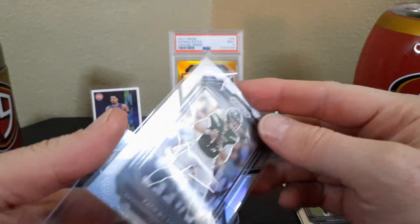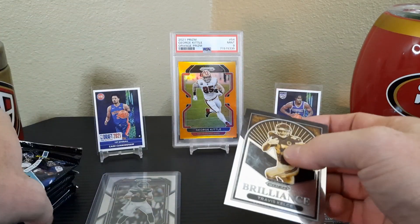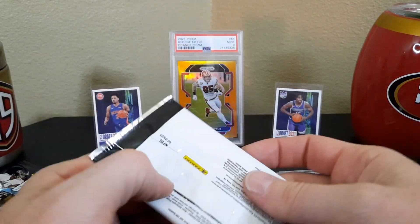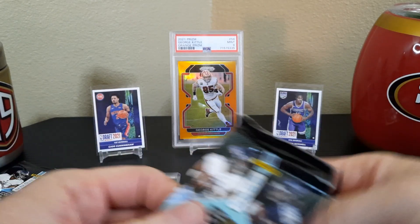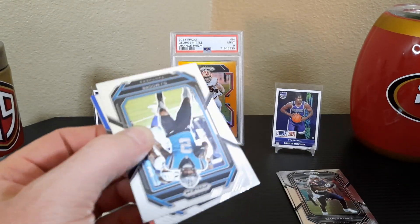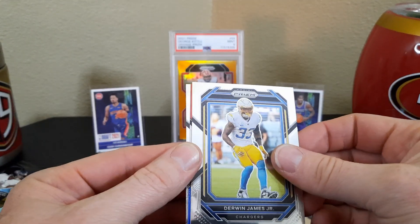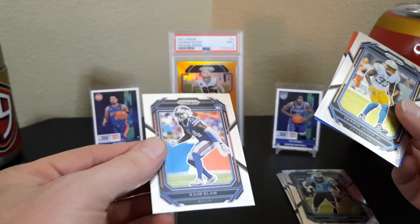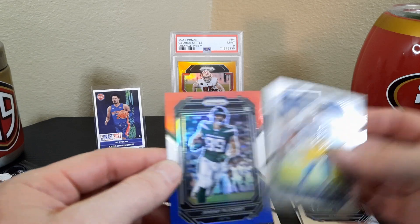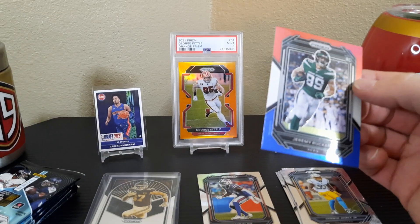If Zach Wilson ever turns out to be anything I'll be surprised. I'll put him underneath the Kelce since he's a color card. I think you get one silver per box — that was probably my one silver. The rest should be red, white, and blue or checkerboard. This one's a red, white, and blue DJ Moore. And a Thurman James Jr. — the rookie is Kaiir Elam, and Jeremy Ruckert — wrong Jet!